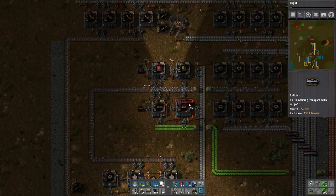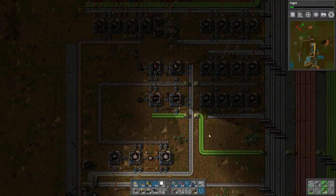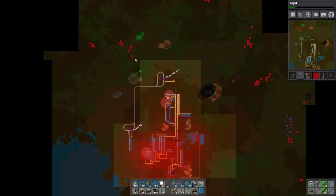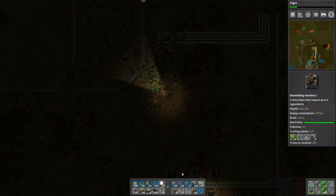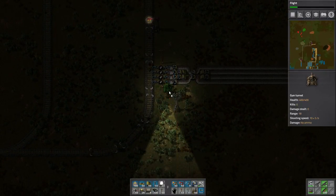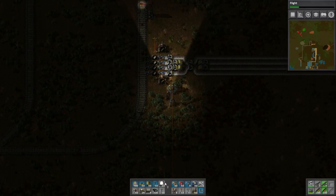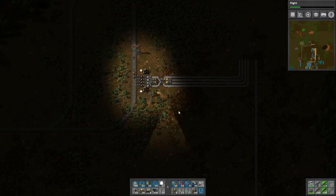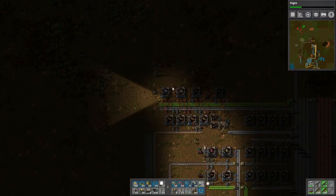I can also start to dump the yellow splitters in here as ingredients, so that we don't have to pull as many things off the line somewhere else. But that's not too shabby. Now we have to take a look at our aliens - pollution's not reaching them yet. We've got some guns, but certainly nowhere near the amount we need. There's not going to be a tremendous amount of pollution up here, but let's go ahead and flank this area with a couple of turrets - like that and like that. Then we're just going to cap out both these guns.